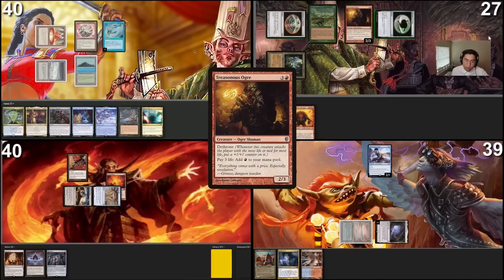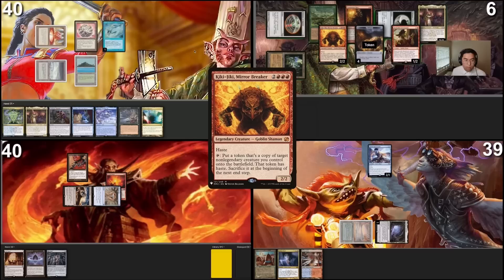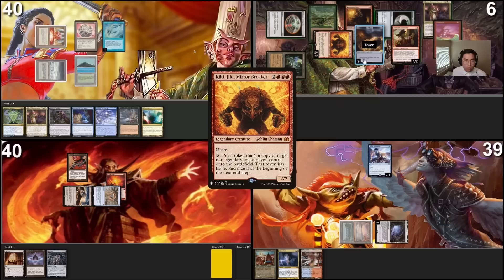I have one white floating — I have to pass. I'll pay another nine life for three red. I'm going to Rocco for two. Dockside ETB — no response. I'll get five treasures. Cast Kiki-Jiki. Pass. Pass priority. I'll tap Kiki-Jiki targeting Dockside to make five more treasures, going to nine. Three of my treasures to cast Thunderclap, targeting Rocco — it just deals three damage to him.